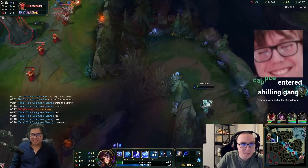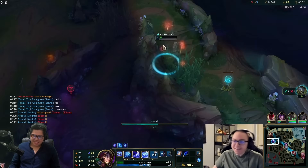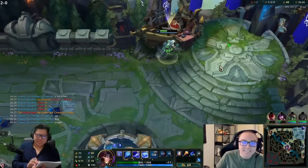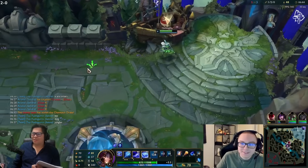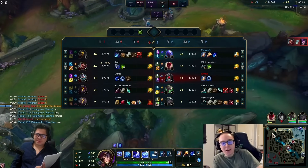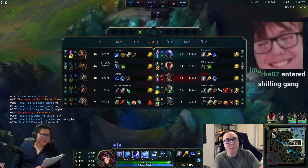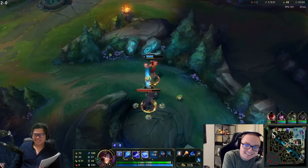Nidalee is almost a year in and still not Challenger. Machine gun Ryze, Billy is contesting at level six - clean clean clean! You guys know Nidalee. The combo is Q-E-Q-W-Q-E-Q-E-Q-E-Q-W-Q-E-Q - that's the combo. Not that easy, is it?